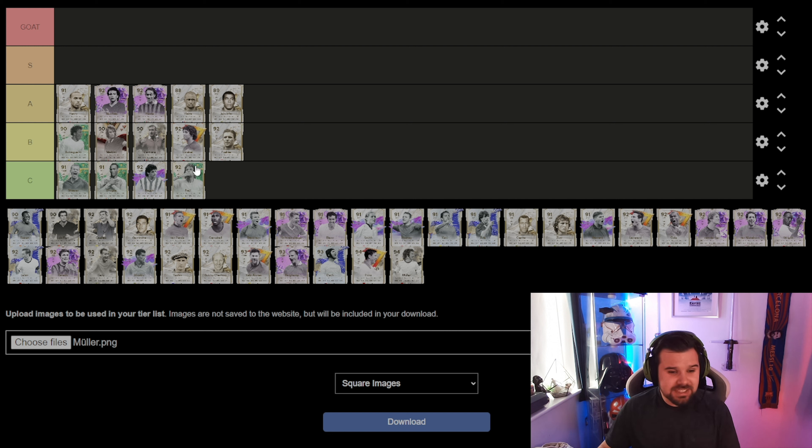Moving on to Winter Wild Card Raul. I think Raul is underrated, I really do, but unfortunately this version of him is going to go in the C category. He's a bit too expensive — he has got the finesse shot plus and he is decent, but he's still around the 200k mark and for me that's too expensive for this card. We will get an S tier and a goat tier, I promise.